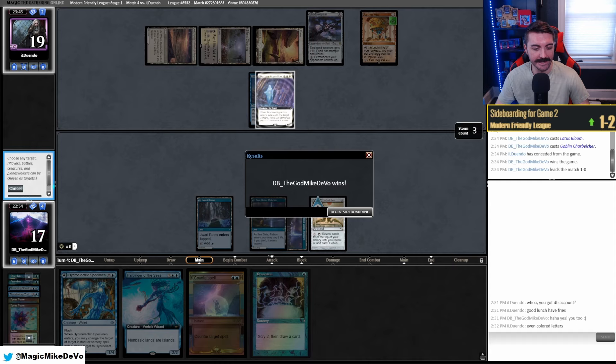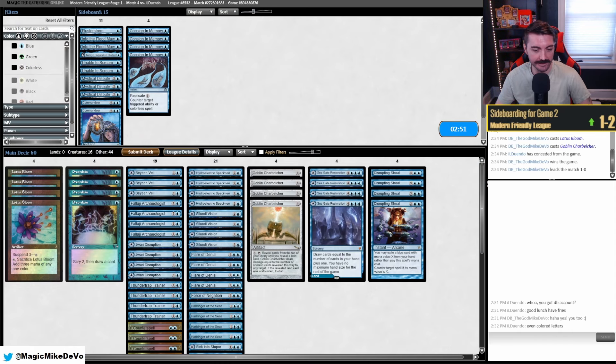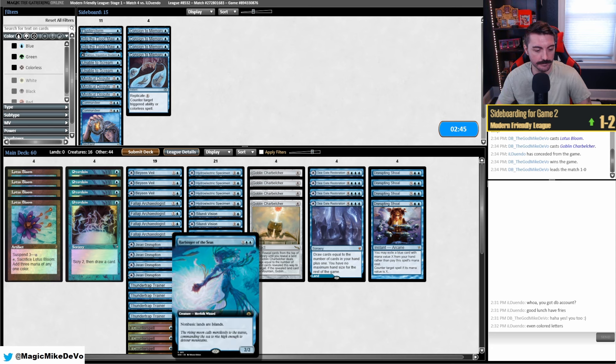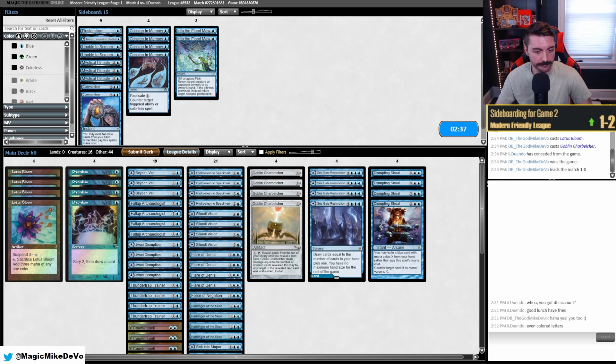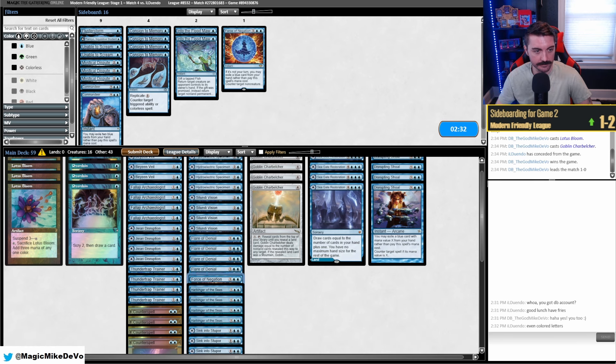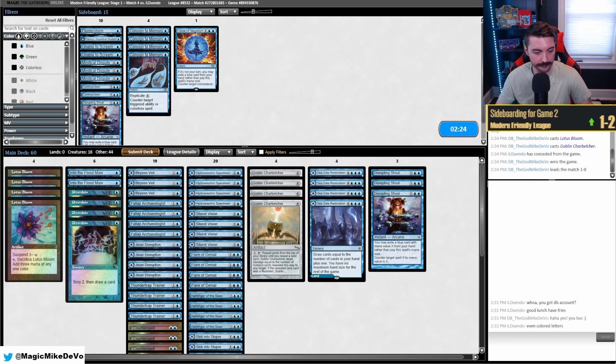So this is Mono White Taxes — it's going to have land destruction like Field of Ruin and stuff, which is really good against our deck. Flood Maw is going to be really good against them. I think Force isn't going to be very good, maybe a Shoal out. Let's try that.